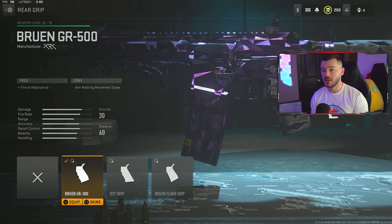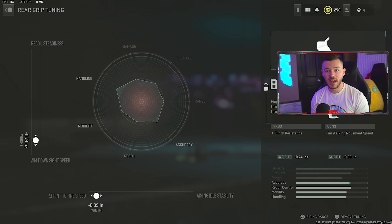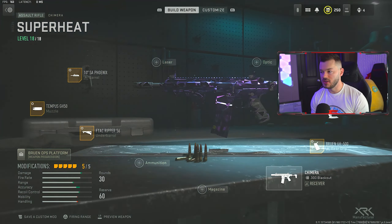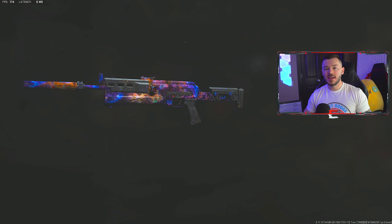Moving back to the rear grip section, we're running the Bruin GR-500 for flinch resistance — this gun is prone to flinch when you get shot. Alternatively you could run the Bruin Flash Grip. The tune is a negative 0.74 and a negative 0.39 to maximize quickness. For the final attachment, we're running the Ravage 8 stock for crouch movement speed, sprint speed, and aim down sight speed. The tune is a negative 1.94 and a plus 0.108. That's the full Chimera build.